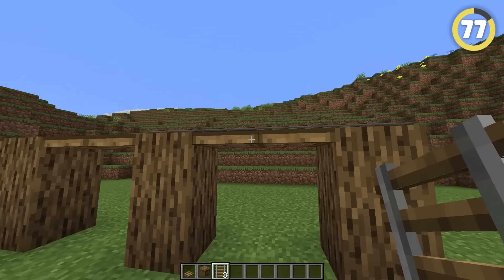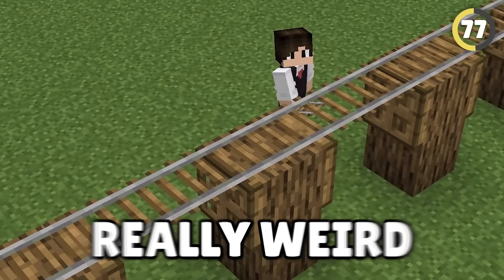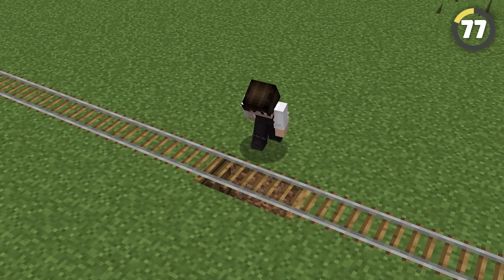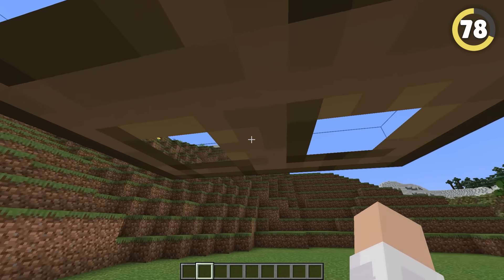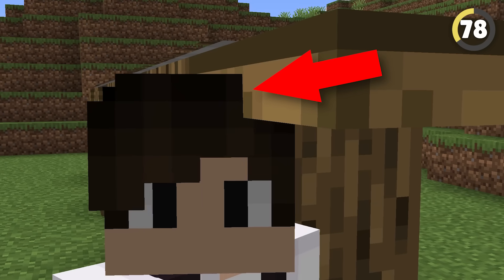You can get floating Minecraft tracks by placing them on trapdoors and flipping them down. Aside from just looking really weird, you can make some pretty crazy traps with this, as all the rails disappear at once when anything updates them. While testing this, I realized you can actually walk underneath trapdoors, even though you're way taller than the gap, and your head even sticks into the trapdoor.